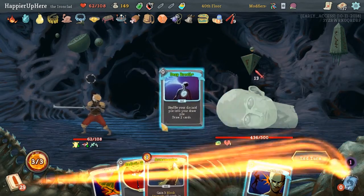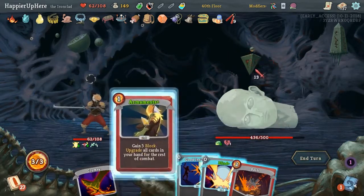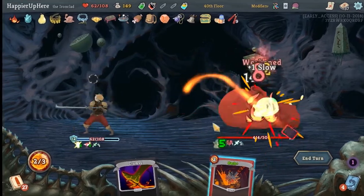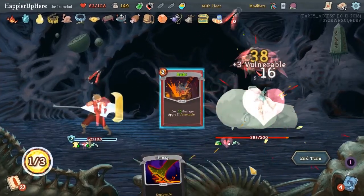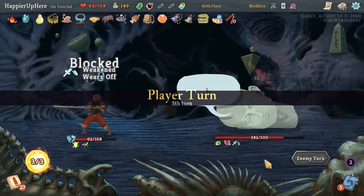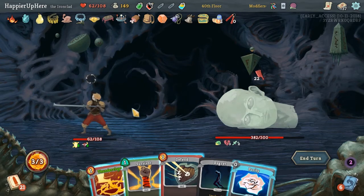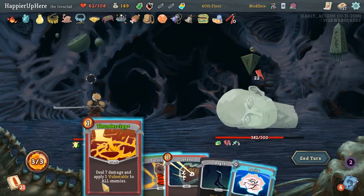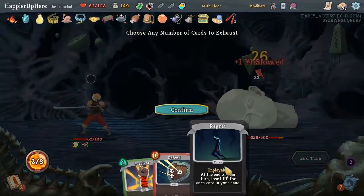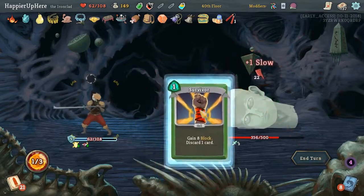Let's do Deep Breath to see what we draw - the Signature. We can Armaments everything. Good Instincts, Blind, and Bash. We're not doing anywhere close to the damage we need because we don't have both Panaches out yet. Thunderclap, Purity the Regret. Should have done the Thunderclap afterwards. Defend and Survivor. I'll just throw it so we can use the Entropic Brew soon.